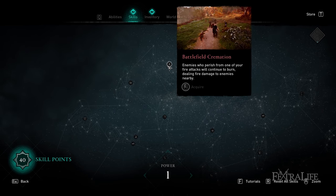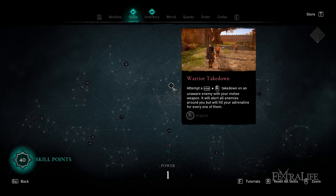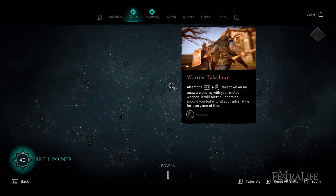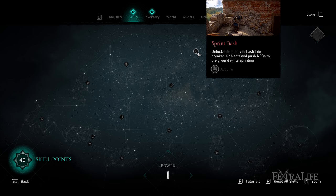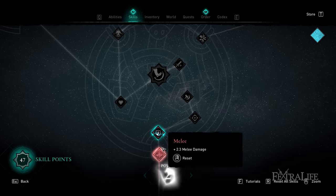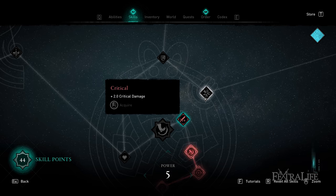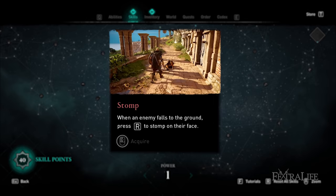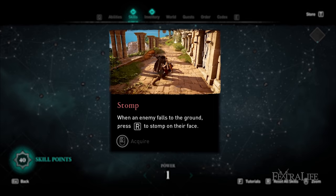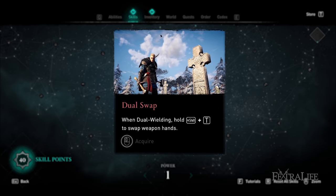This brings us to the bear skills — the red nodes at the top of the tree — which focus primarily on melee combat. There is a small focus on bows using the light bow with some combos, but primarily if you're playing the bear you're going to be playing mostly melee. There are no assassination passives in this skill tree. The two unique nodes are melee resistance, so you take less damage from melee, and critical chance, which applies to both ranged and melee.